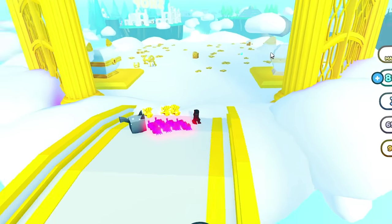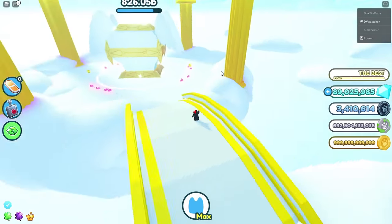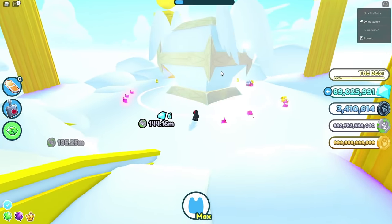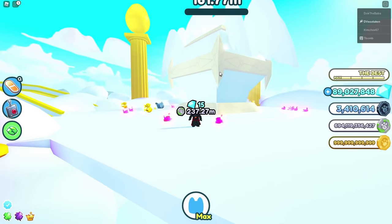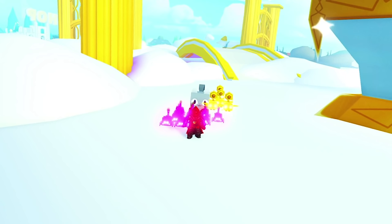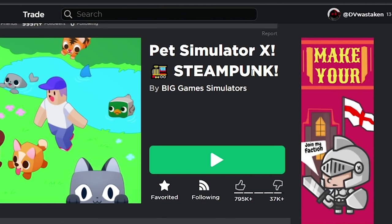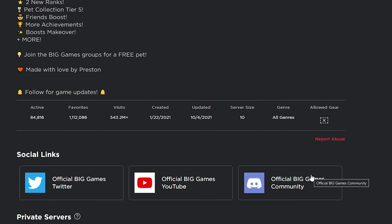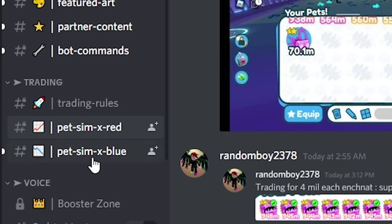My preferred trading method right now is Discord, until they add the marketplace. It looks like they're going to have a trade world which will make things much easier, especially for those too young for Discord. Discord can be a bit messy with scammers to watch out for. To get to the Big Games Discord, go to the Pet Simulator X page, scroll down, and click the official Big Games community Discord link if your account is 13 and above.